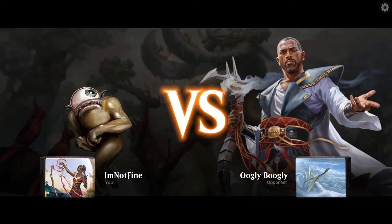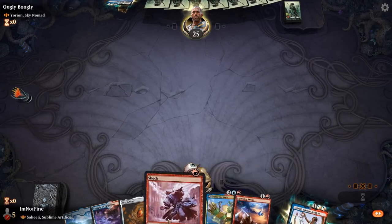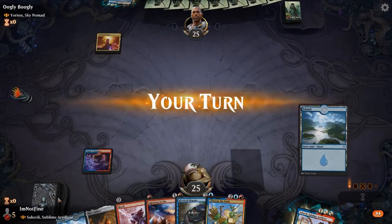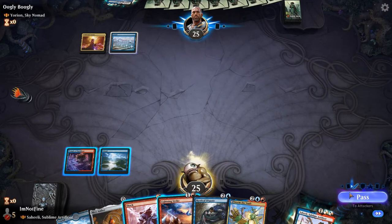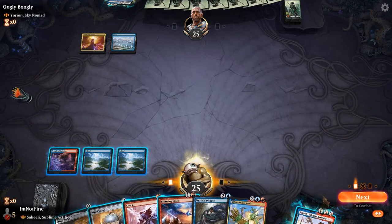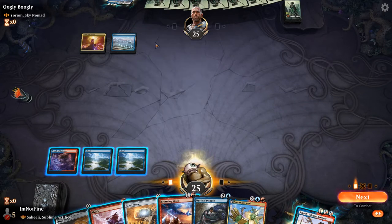We are up against Yorian. Yorian just got a big buff because we're currently in M21. The rules for how commanders work changed — the changing zones is no longer a replacement effect putting it into the command zone. Instead you actually put the commander into a zone and then put it into the command zone. So when an opponent used a Banishing Light on your commander, you used to put it into the command zone and then destroying the Banishing Light would return it to the battlefield — but now it doesn't do that anymore. That's a big buff to Yorian decks in Brawl.